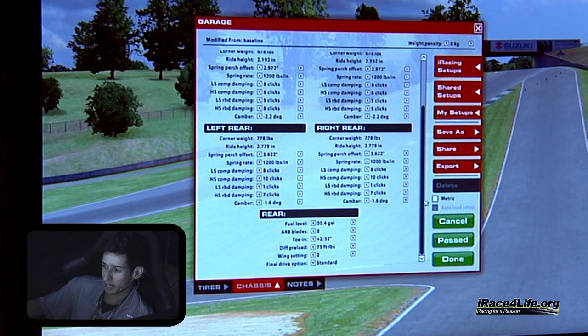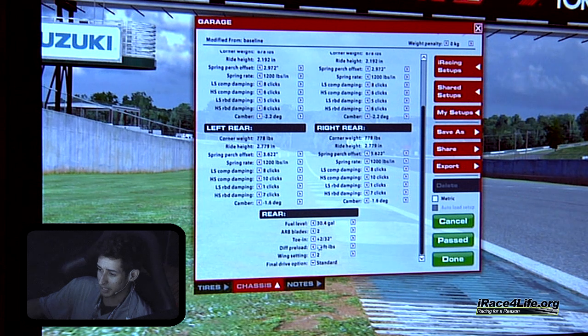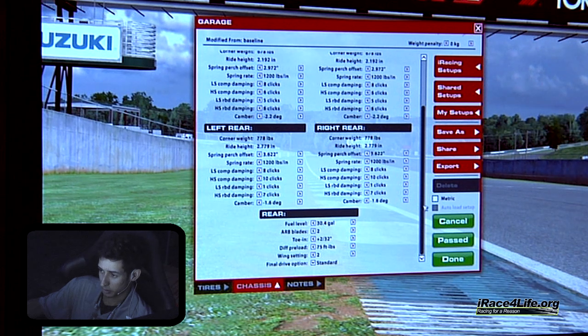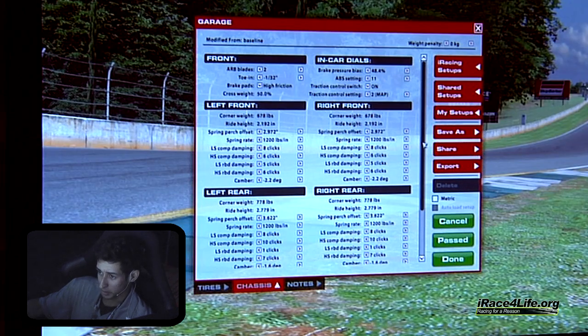At this track in particular, I was running my diff preload at about 55, and that was getting the car to turn in a little bit better off-throttle. That was kind of what I was using there. Alright, that's the Ford GT — we'll get into the McLaren next.